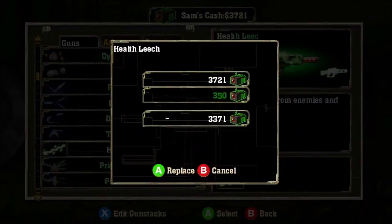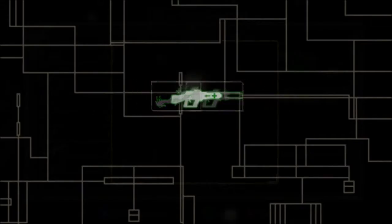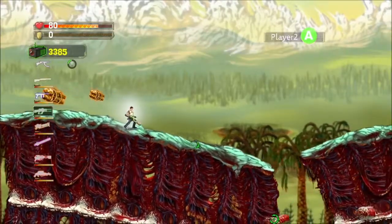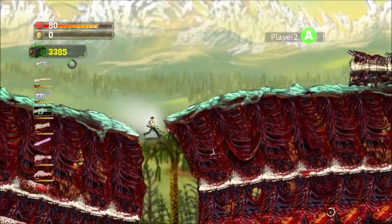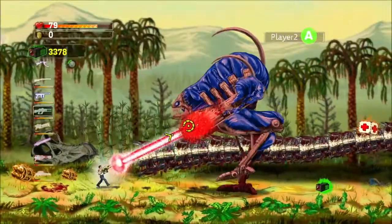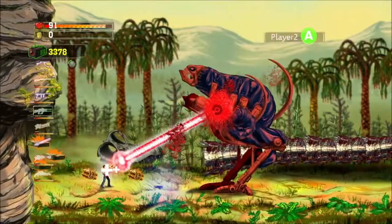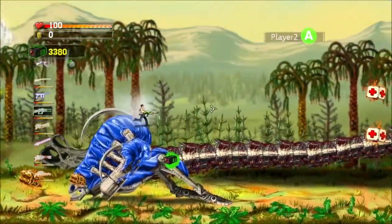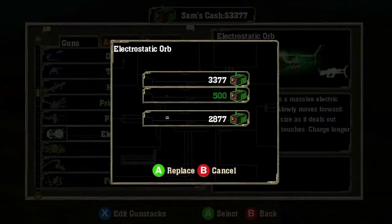First up is the health leech upgrade. This laser rifle upgrade sucks the life force from enemies and sends it trailing back down the path of the laser to heal Sam and Huff. Used against small enemies it can give you a tiny boost, and fired at giant monsters it can often sustain you through a long fight. Using it though means less ammo for far more powerful laser rifle upgrades, such as the electrostatic orb.